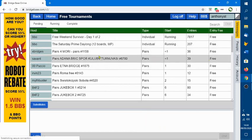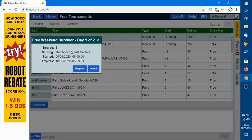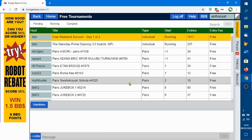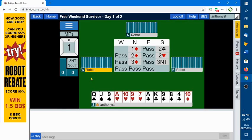The one I'm looking at today is the free weekend survivor, day one of two. It's a tournament for the individual, so the bidding gets done by the computer or robots, and then you end up as declarer and have to try to make the contract. It's run over two days, so you can enter on the first day and if you qualify, enter on the second day. It's eight boards, which is a nice number. I'm going to register here - it turns yellow once you're registered, and if you click again you can now play in the event.